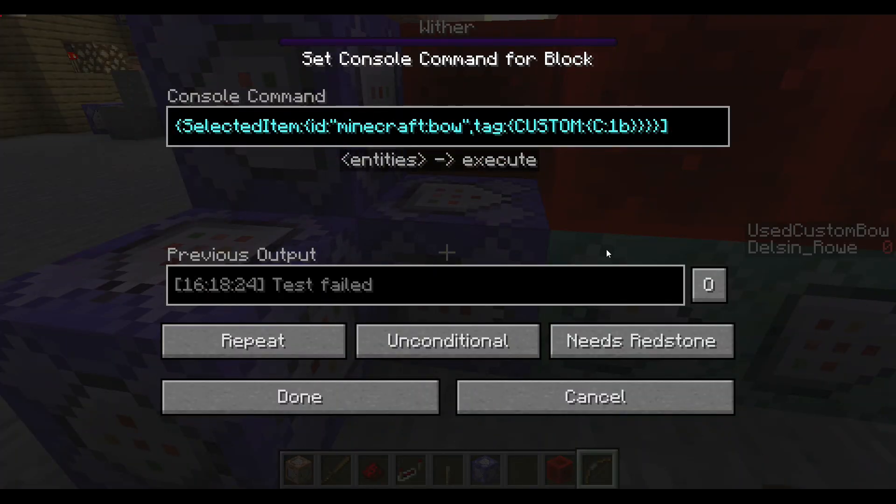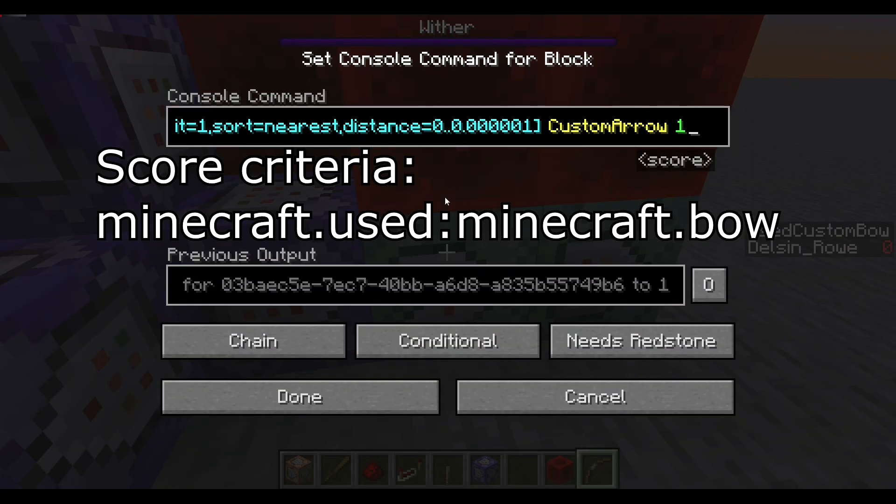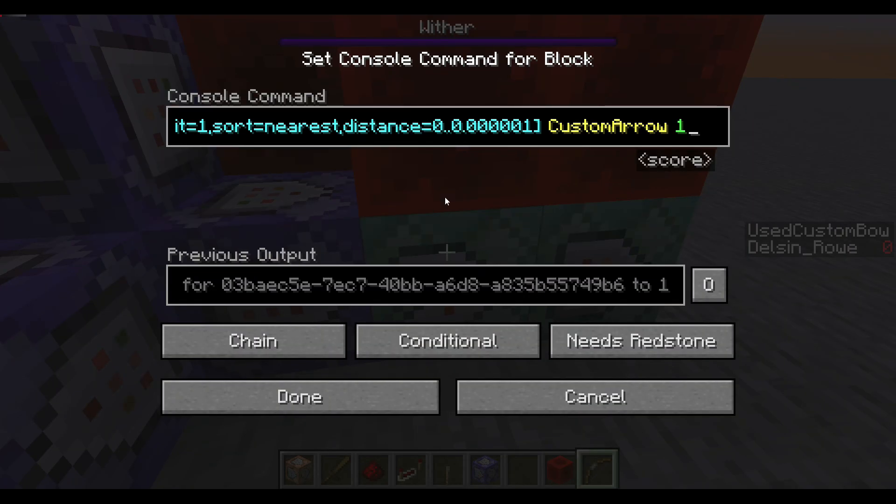What it does is: when the player is holding a custom bow and has a custom score — the score being triggered whenever the player uses a bow — from that player's eye location it will get the nearest arrow within a very, very tiny distance.